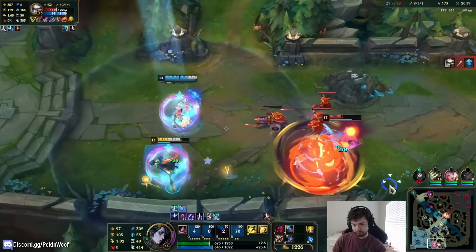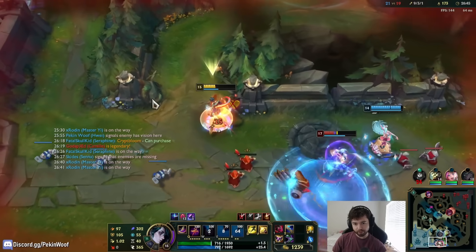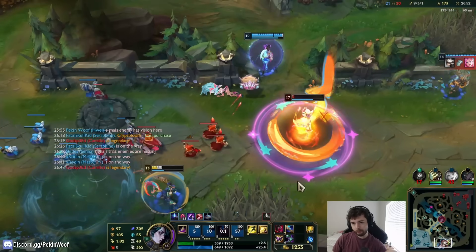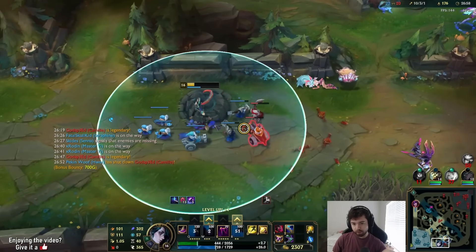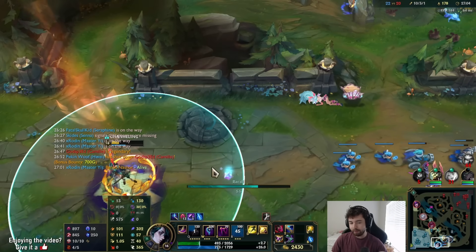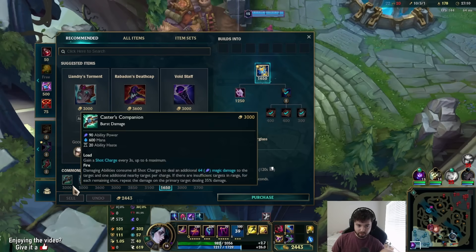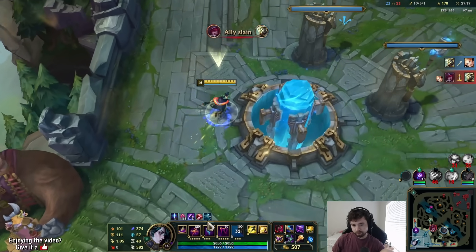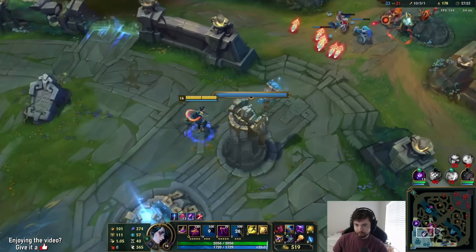We got her slowed at least. I have fear available — it doesn't land. At least I don't die. Use the lightning bolt as the finisher. Good job everybody — we had to all work together to take her down. We don't have that much magic pen — we have flat pen which is great but not percent pen. We can build percent pen though, let's probably go Void Staff. I'm double-tapping my abilities again.